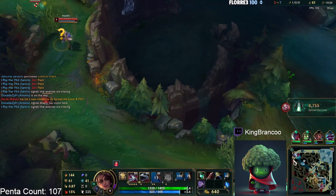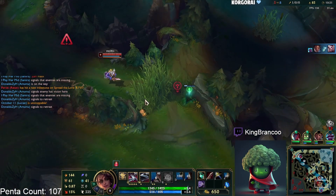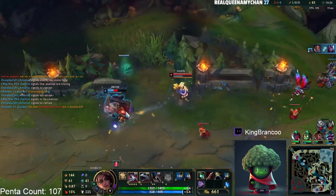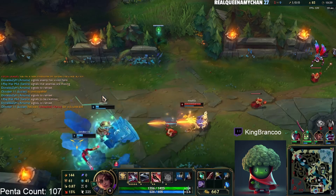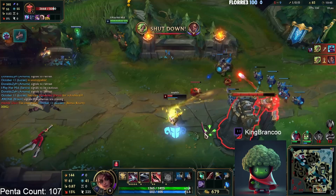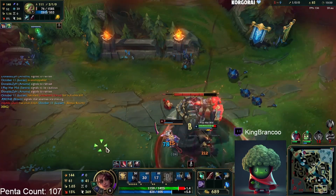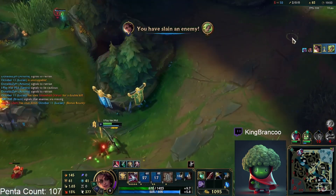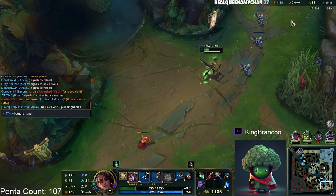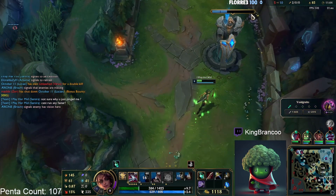They're walking down here so I try and follow. This is pretty key — I feel like you should do this a lot. Even if you're not fully committed to helping them out, you can get a lot from these roams. Zeri gets two kills. I get a kill in exchange so it's not that bad, but this is why it's really important to follow your laner's roams when you can.